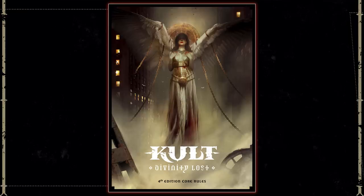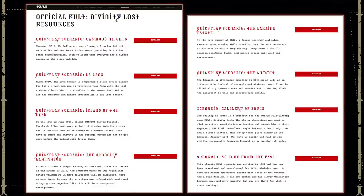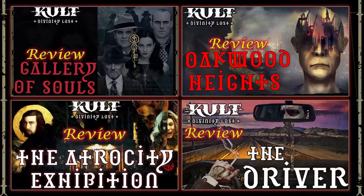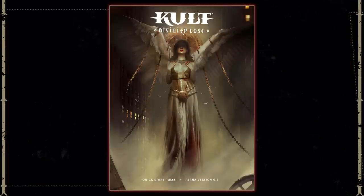One criticism I do have of the core book is there isn't a sample adventure included. However, Helmgast also offers free downloadable PDF adventures off their website or DriveThruRPG, which is awesome. I have reviewed and run several of these adventures, so feel free to check those videos out for help on either running those scenarios or simply seeing what Cult adventures are like. Also, there is a free quick start guide available. I'll post a link down in the video description below so you can try that out, or maybe just follow along with the series as it goes on.